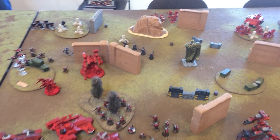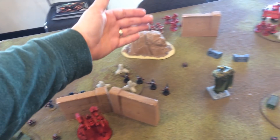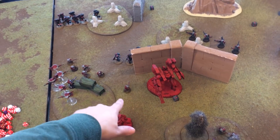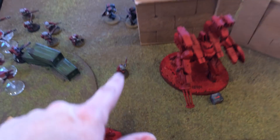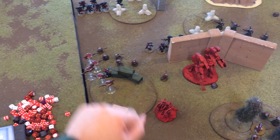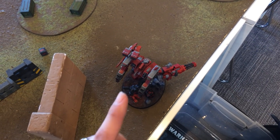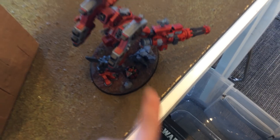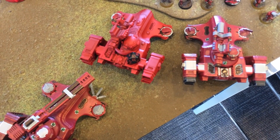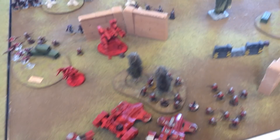Movement and shooting phases: he spent some command points to have his Death Company jump up, then moved over in preparation for a charge. A bunch of hand flamers went into a unit of fire warriors — there's one model left there. Everything else over here fired in this direction but didn't do anything to the drones. A heavy bolter with hellfire rounds shot over here and got one damage on the Riptide, putting him down to 13. Both predators shot at the Hammerhead and took three wounds off. Some damage, but not a terrible amount.